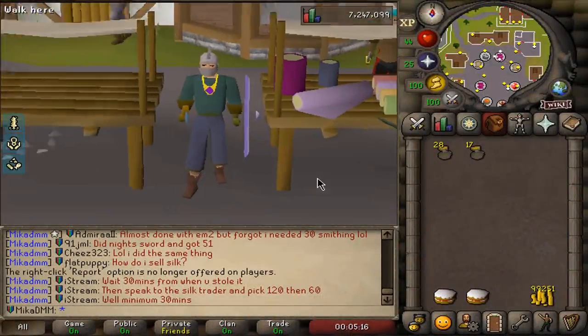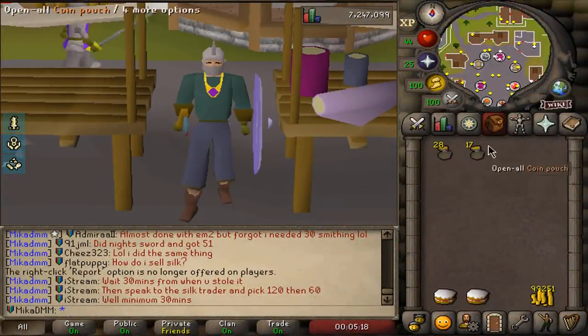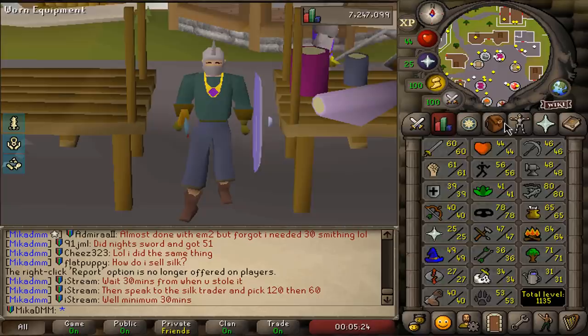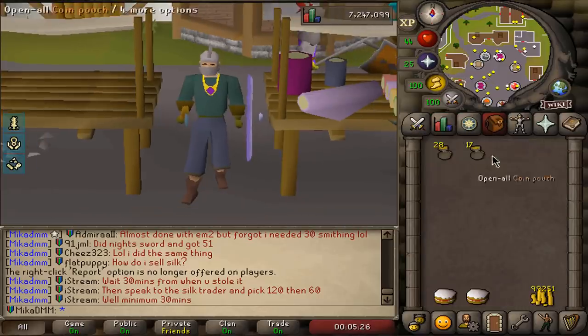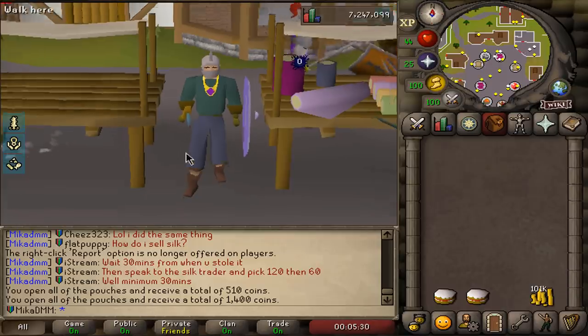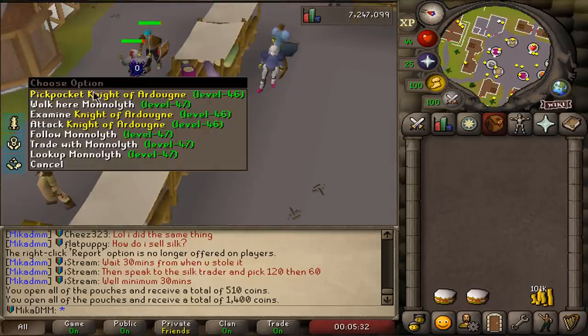All right, here we have it, almost three hours later. Originally I was going for 80 thieving, but 79 seems to be enough. Later on we're gonna get the rogues outfit, but for now we open the pouches and we have over 100k, which means that is a dragon scimitar.